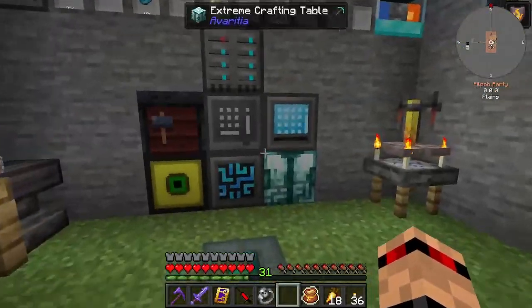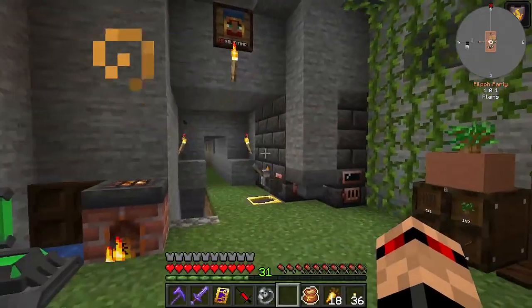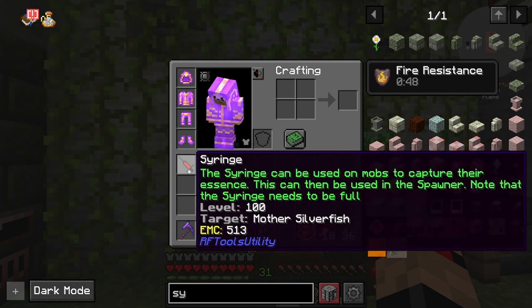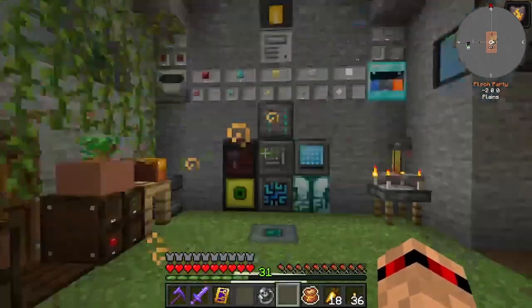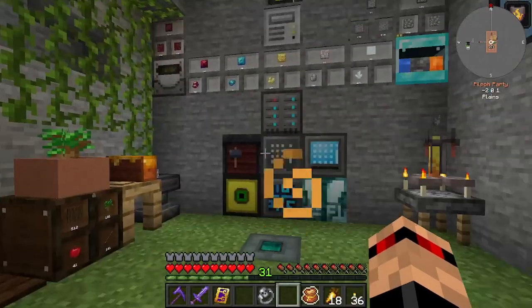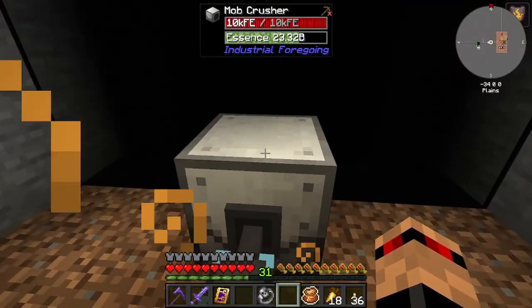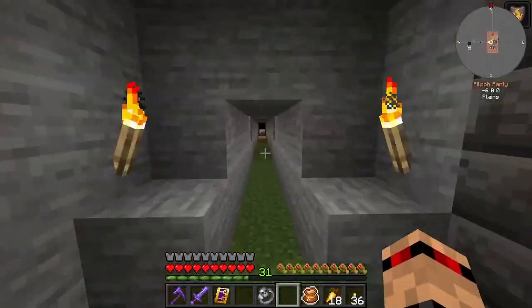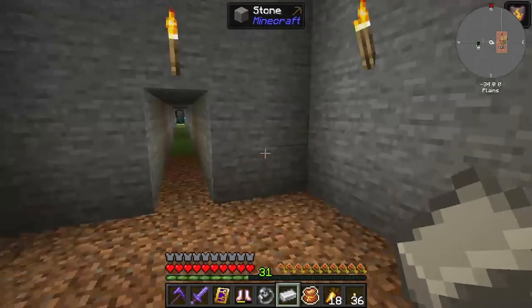Right, with that I think we're going to call it there. So next episode we're going to use this syringe and we're going to figure out how to do the RF Tools way of spawning stuff. I don't think I've ever done it before. But this syringe I believe is full up. Needs to be full - that is full. Looks full. Anyway, yeah, we're going to use this, maybe spawn some more mothers. And then I don't know if this thing over here works - the mob crusher thingy. That might work. Does that have stuff in it? What the heck? I think stuff has been spawning in there because of the light level.